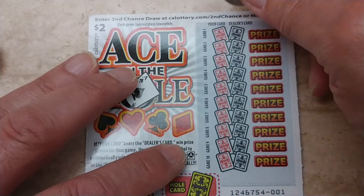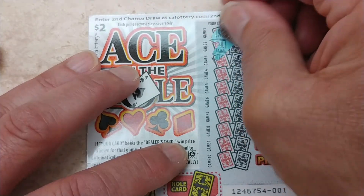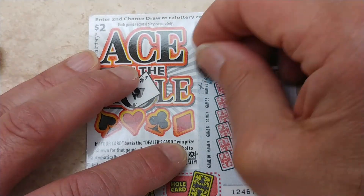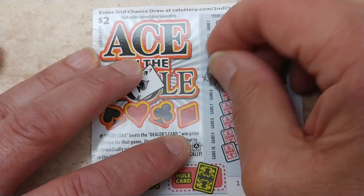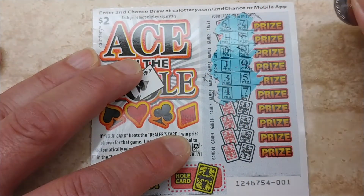And let's check this one out. 6, 7, 4, 5, 10 and queen, jack, queen, 3, 5, 4.